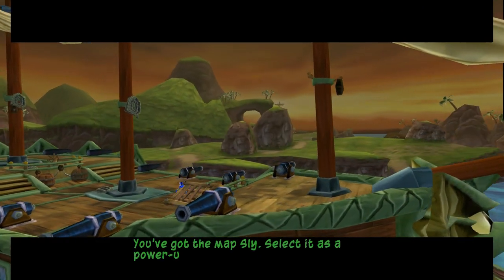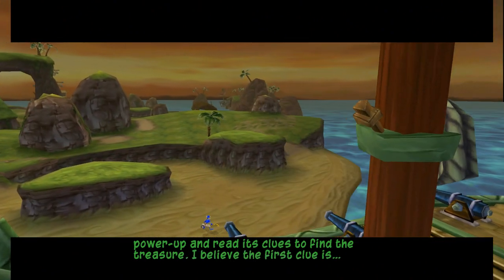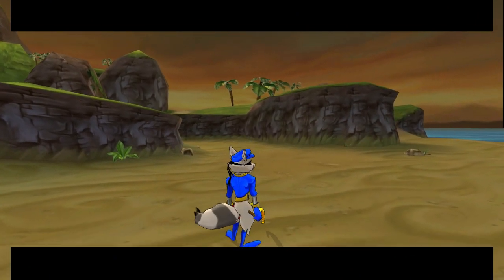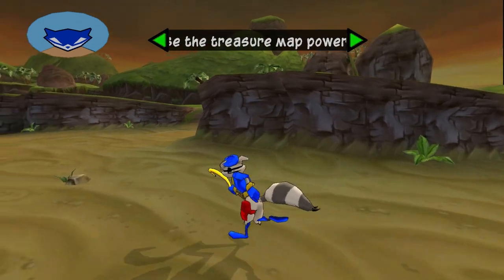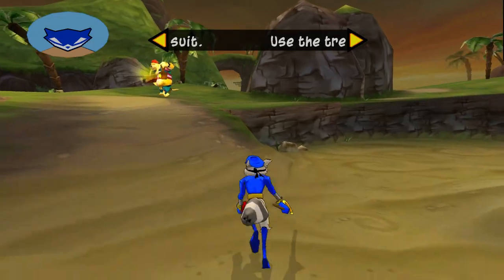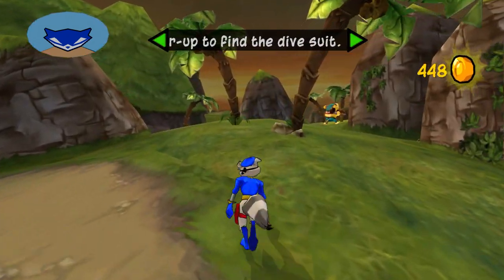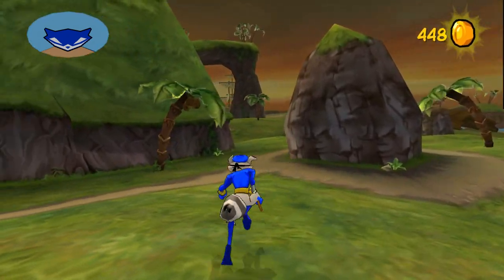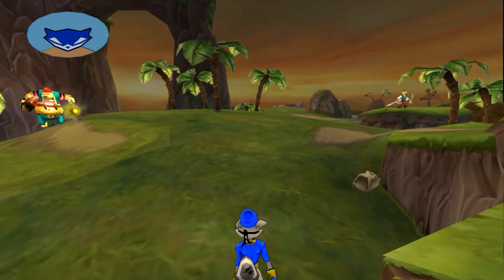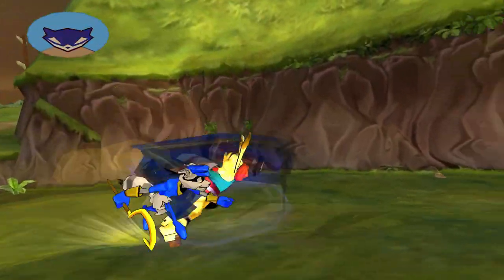You've got the map, Sly. Select it as a power-up and read its clues to find the treasure. I believe the first clue is: Stand before the statue's gaze to begin your walk along the treasure's maze! Drat! More pirates! They must have a ship anchored on the other side of the island! Stay clear if you can! No telling how many are on shore! Be safe!